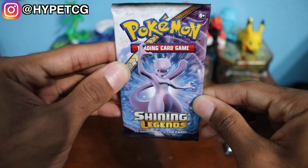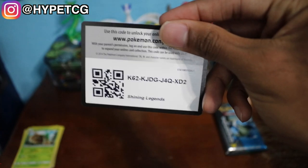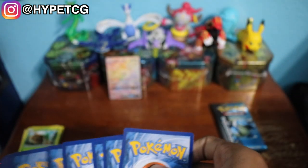Moving on, we have a Shining Legends pack right here with the Mewtwo on the front. Hopefully we can get that Shining Mew in this pack. Here goes the TCG online code card.